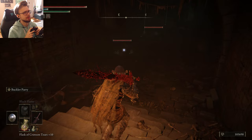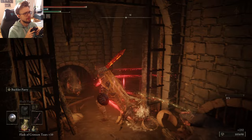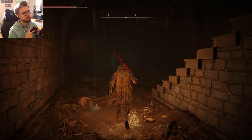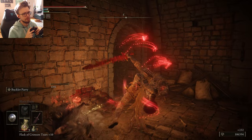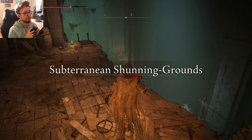It's dark in here, and there are some rats. They are not attacking — they seem pretty docile most of the time. We can't open this gate, of course. Somewhere to the left there is some violet treasure. And after we took care of those rats, we are at the subterranean shunning grounds.